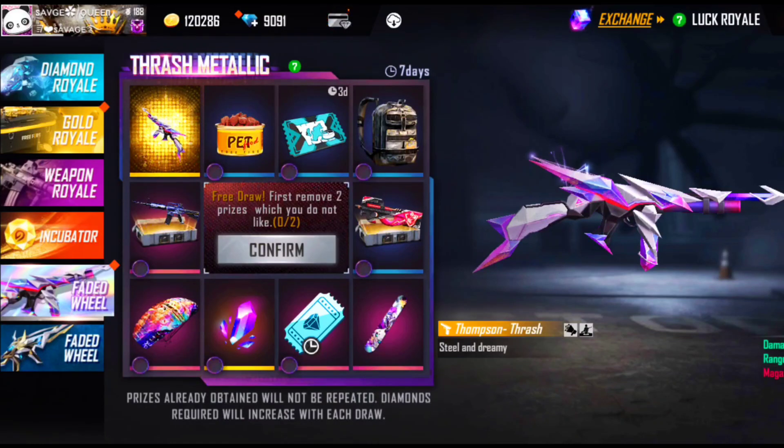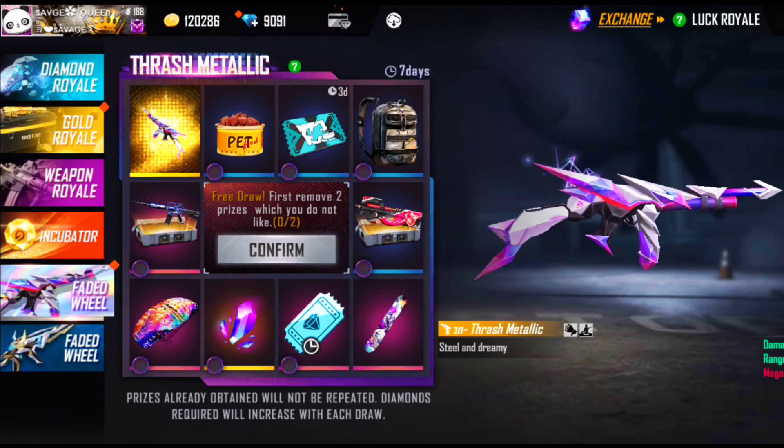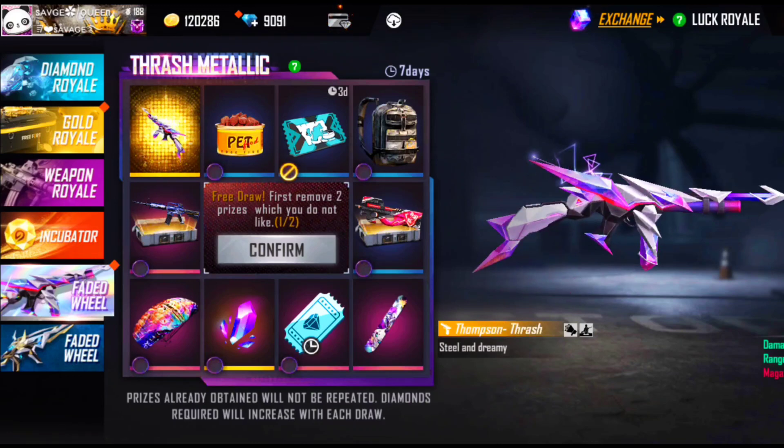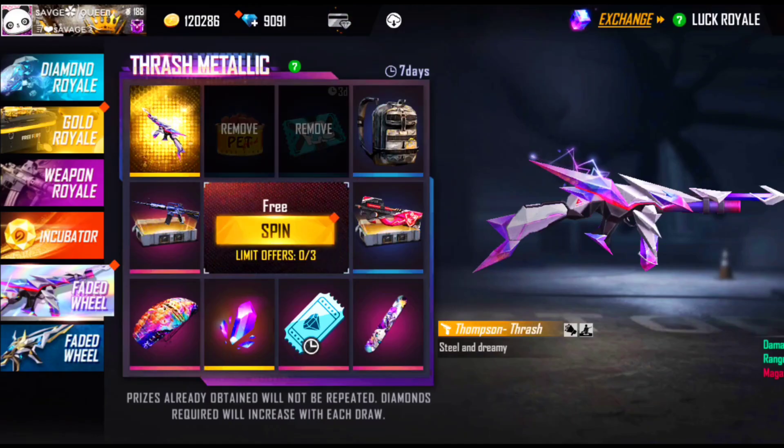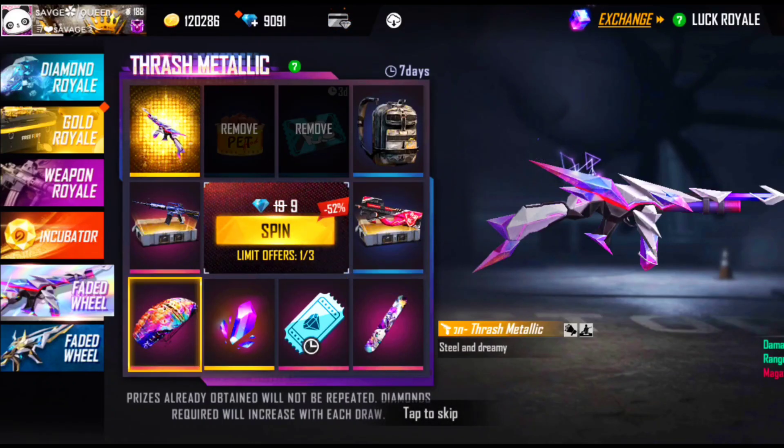Hello, welcome back to my channel Savage Queen. In today's video, we are going to remove Thompson's skin, which is very OP and its look is very good. Let's see which is very good in the faded wheel. The previous skin was only 39 diamonds — let's see what's in the faded wheel.